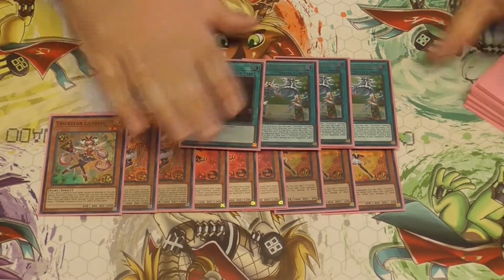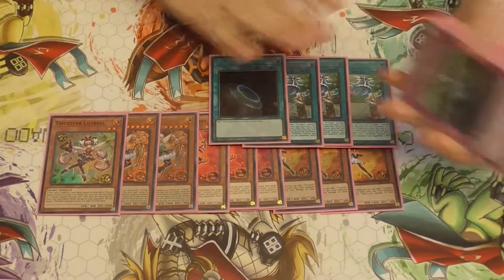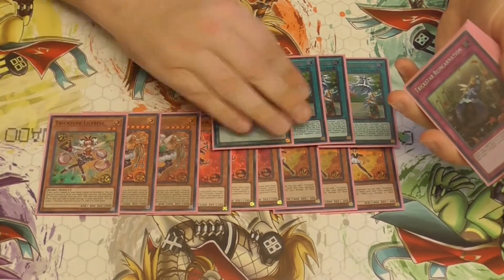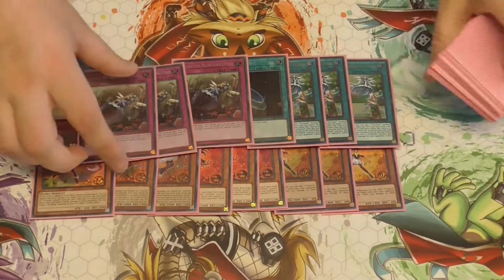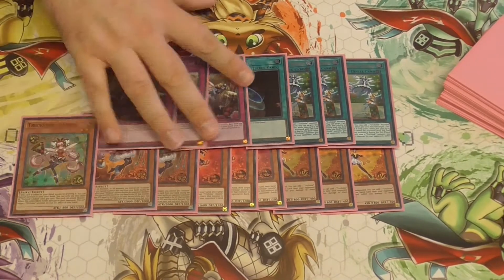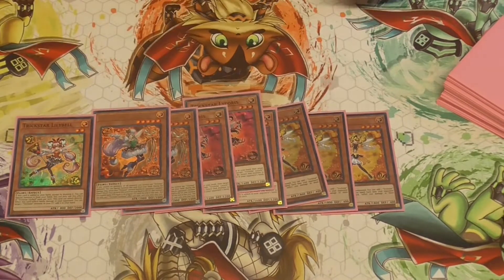3 Light Stage — finally it's back at 3 — and a Terraforming to search Light Stage. You get to add a Trickstar Monster, it's not once per turn, and it can lock down the back row since it's in the field spell zone. And then 3 Trickstar Reincarnation. Everyone knows the Trickstar Reincarnation draw combo — that's pretty amazing.